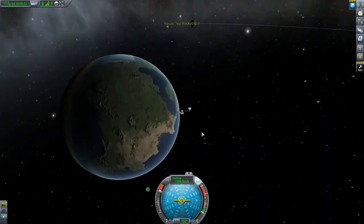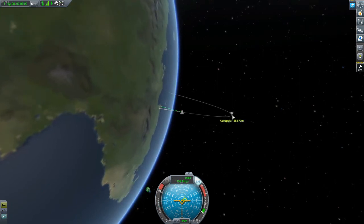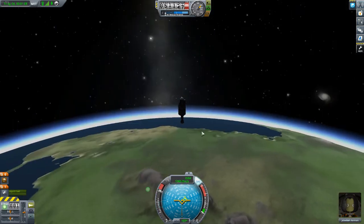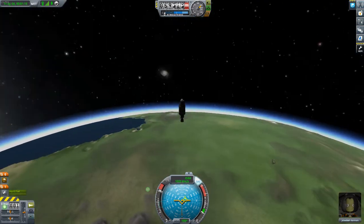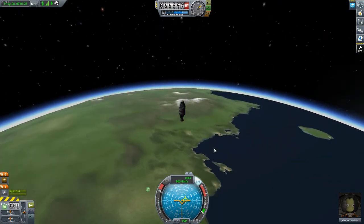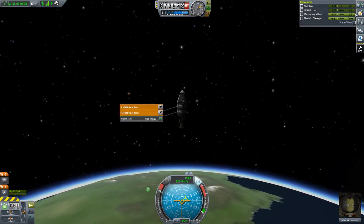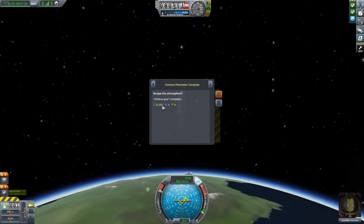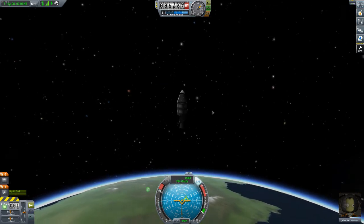Hitting M for the map: apoapsis is at 128,000 meters - we will actually break atmosphere since the boundary is 70,000. Great view of Kerbin. Mentioning wanting to install visual mods for better clouds and cities. Mission completed mid-flight - earned 20,000 dollars plus 32,000 dollars, 8 reputation each, plus a bunch more milestones - all just from launching straight up.